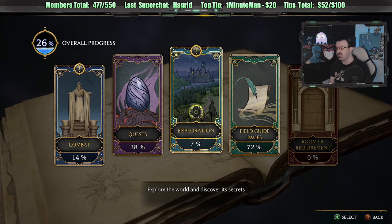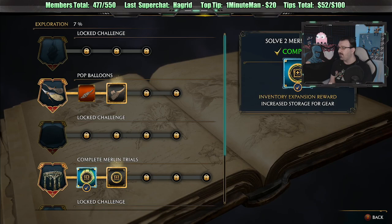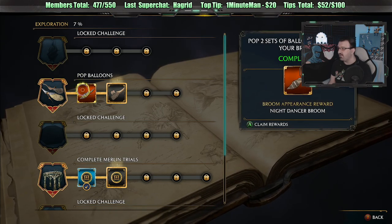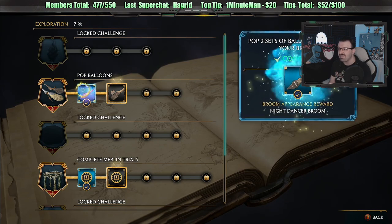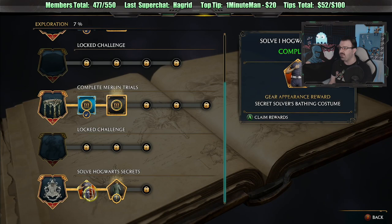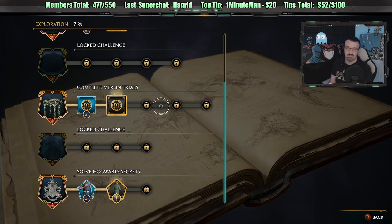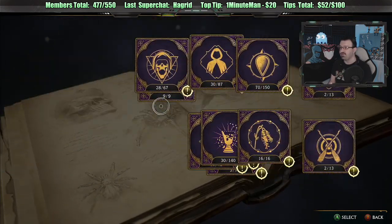For those who did support the stream, thank you so much. Another great stream. Merlin trials — no! We got this though: a broom appearance reward, the Night Dancer's Broom. How do you equip that? We also have a bathing costume — I always love wearing costumes when I bathe.